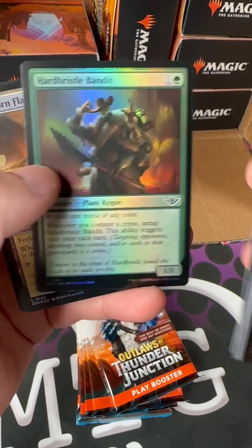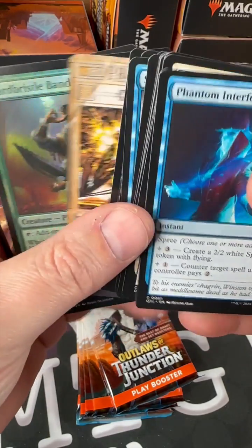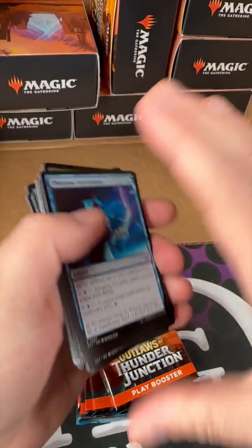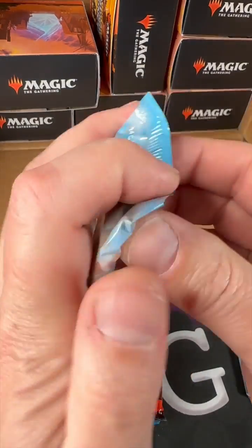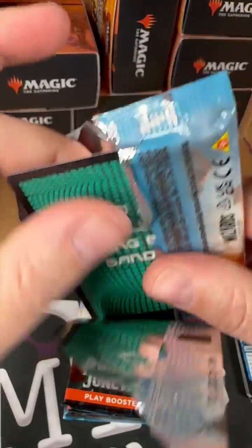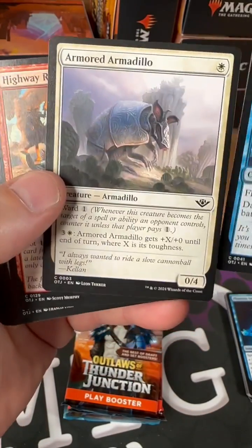We got a foil Hard Bristle Bandit and a foil Forlorn Flash. Nobody needs to give the bad guy the cool Ultimatum — that's pretty nice so far. On the looks of it, the first pack we'd probably be playing some combination of Grixis with Daring Thunder Thief.